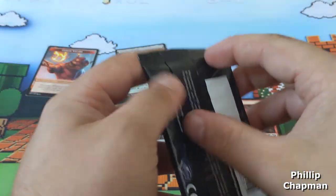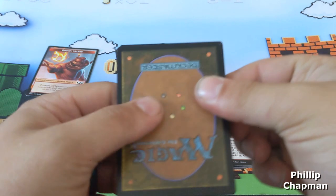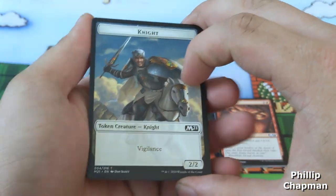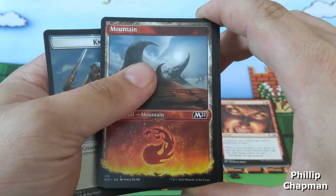Moving on to the next pack. I think I figured out how to open these — you gotta do it upside down. So you get a Teferi's age token followed by a pretty mountain, look at that.